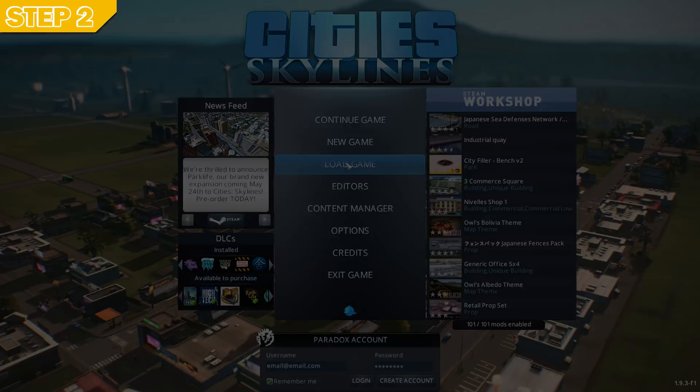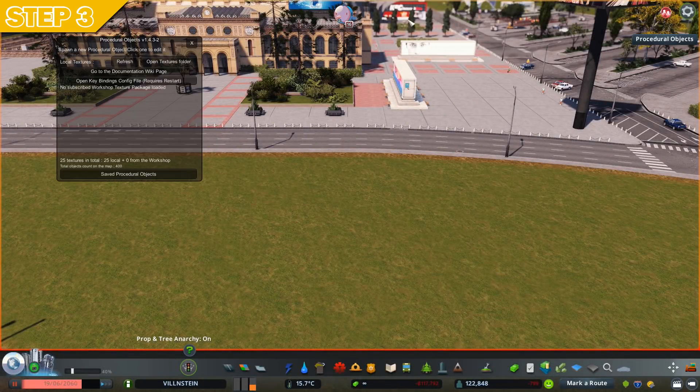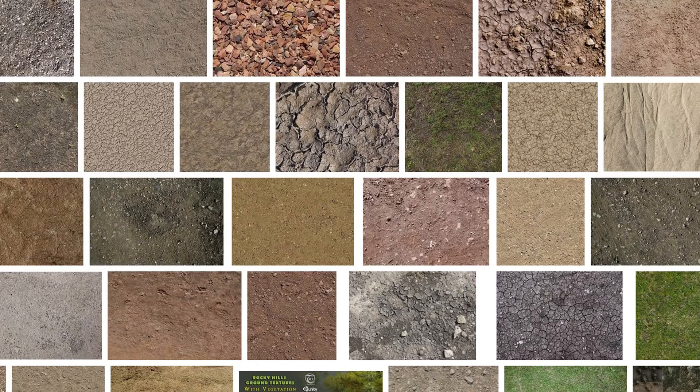As soon as we activate both mods, load the game. Once you're in the game, you'll find the Procedural Objects button on the right side. Click on it, then open the texture folder — a new window will open and it will be completely empty, but we will fill it with our textures.